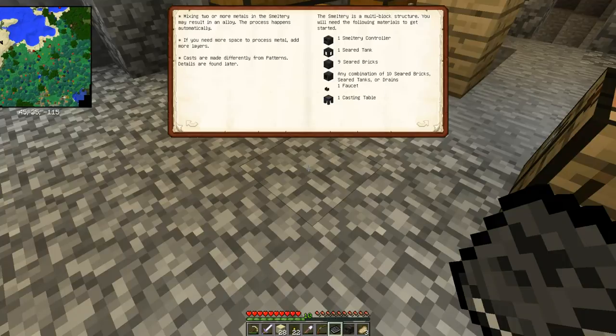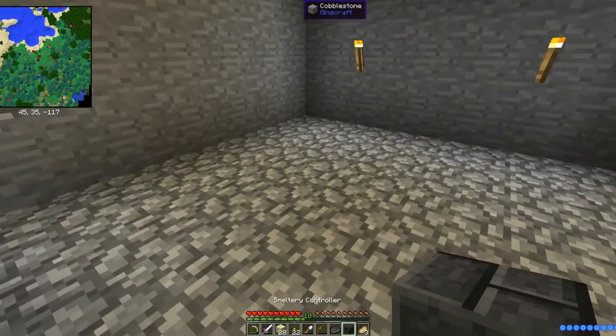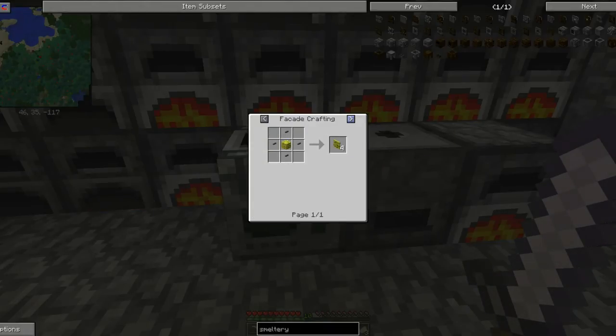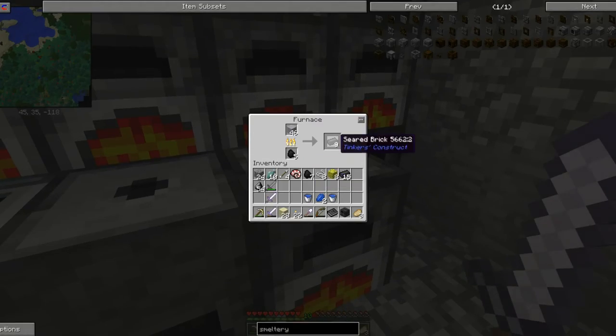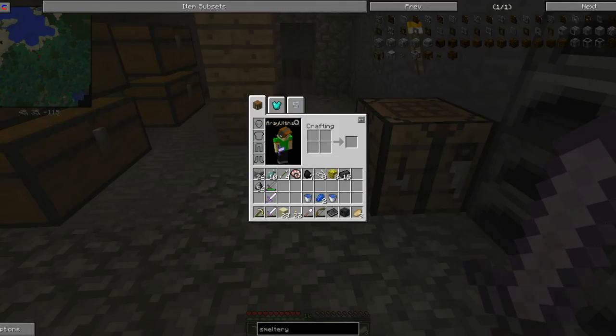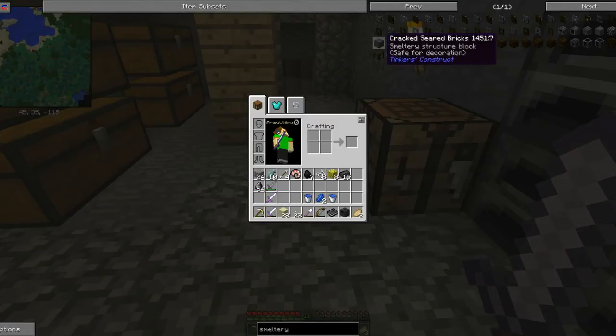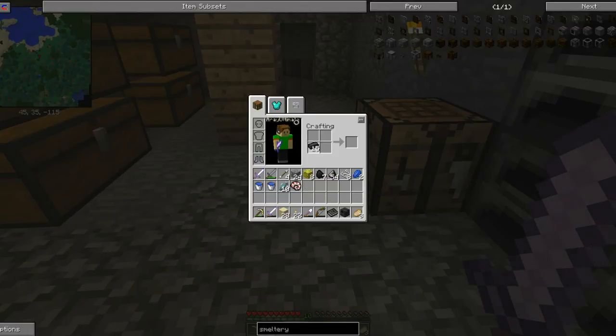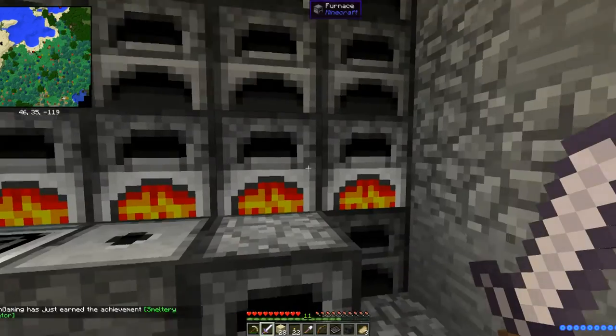You need one smeltery controller, one seared tank, nine seared bricks — any combination of ten seared bricks, seared tanks, or drains — one faucet, one casting table. Gosh, I forgot about these. Smeltery controller — and the alchemy wizardry mod only has two achievements. So I have a smeltery controller. I can make a seared cracked brick — no, I just want seared bricks. Oh, you just use four seared bricks. I just made some seared bricks, nice job.